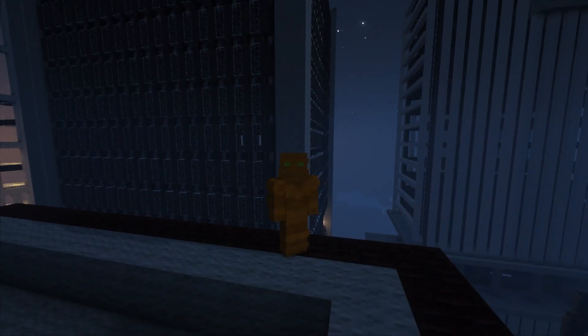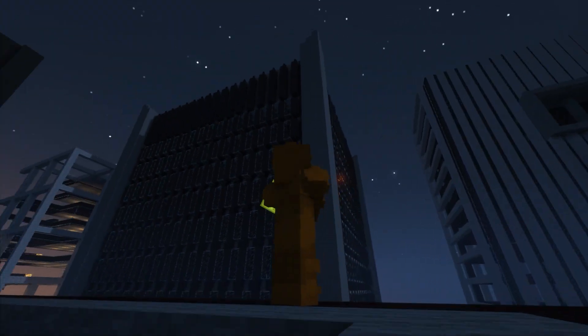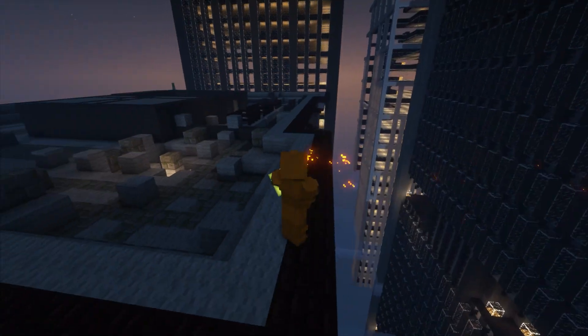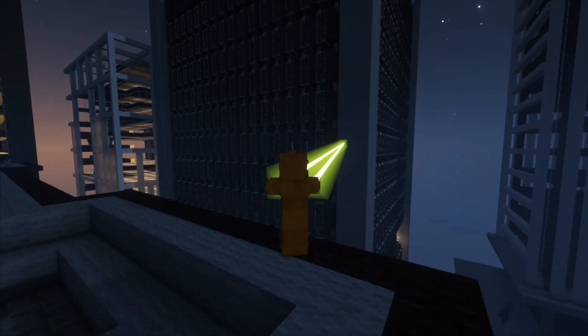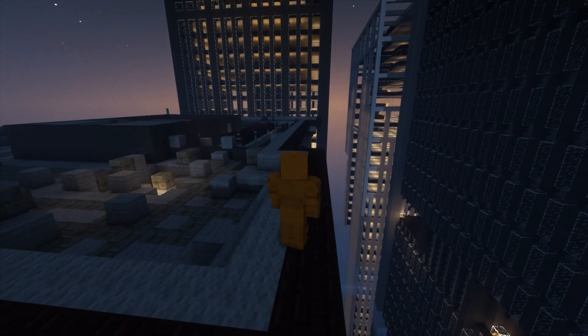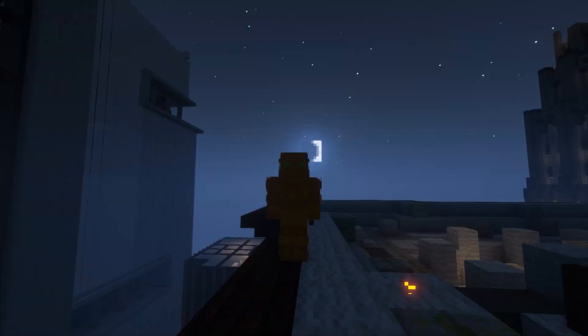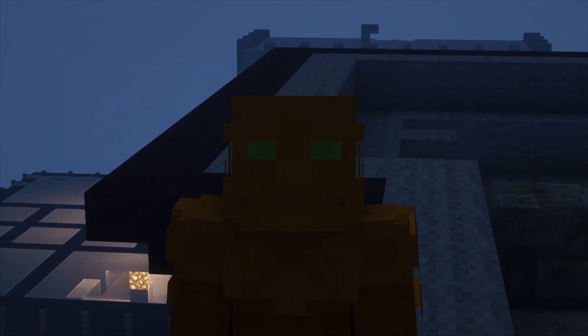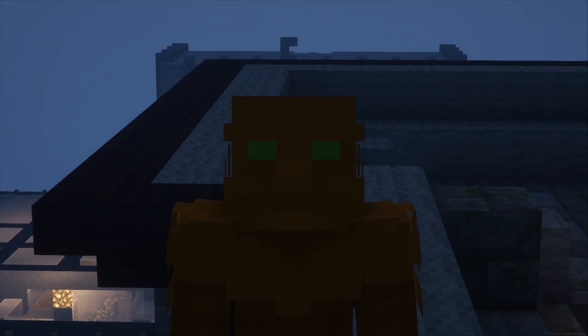Next up is Robot. He has two powers: a super cool powerful laser called 'robot blast,' and a regular laser from his hands just like Rex. The coolest thing about Robot is his brain - he's super smart. Obviously it's hard to represent a smart character in Minecraft, so yeah, he mainly just has lasers.